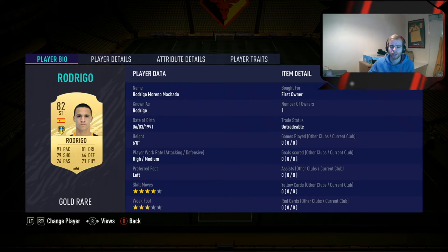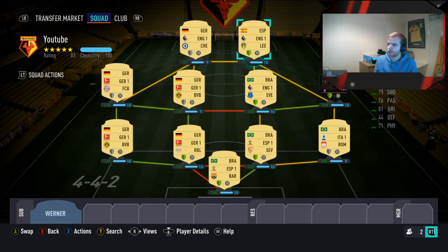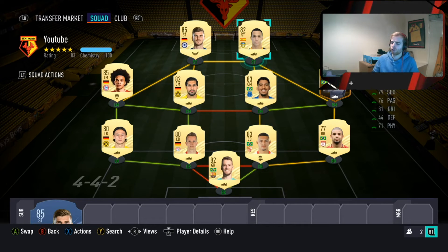Next to Werner we've got Rodrigo. I seem to pack him every week. He's left-footed with four-star skills and three-star weak foot. He's very quick, his shooting is very good at 79, and his driven shot is quite nice as well for the price. You can pick him up for 1.4k on both PlayStation and Xbox.